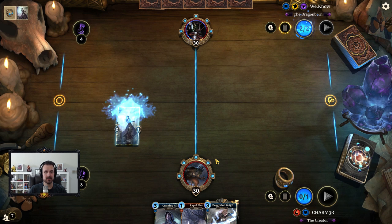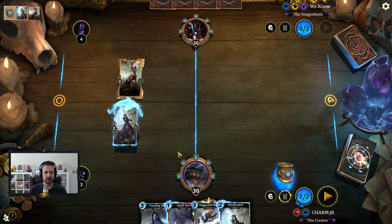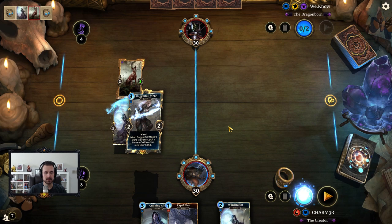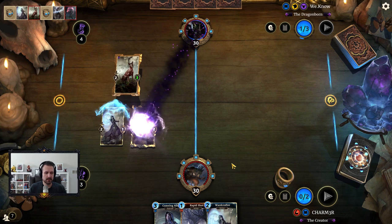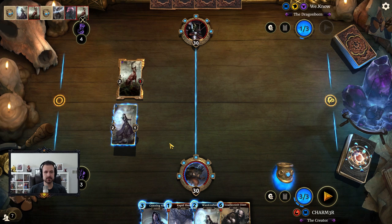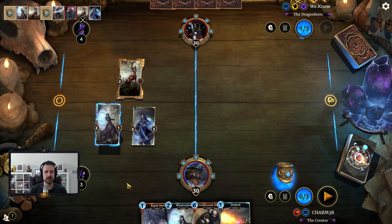We have the ring, so we'll try to take control of the field lane. We're against Tribunal, which in the past has given decks like this a bit of a hard time. I could have used rapid shot there, but I was hoping they didn't have the negation — turns out they did in fact have the negation.